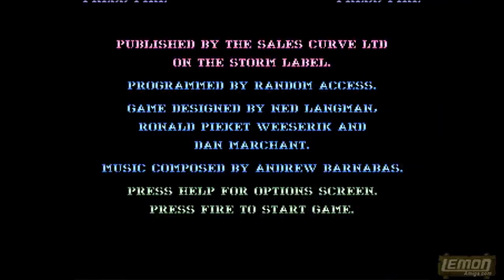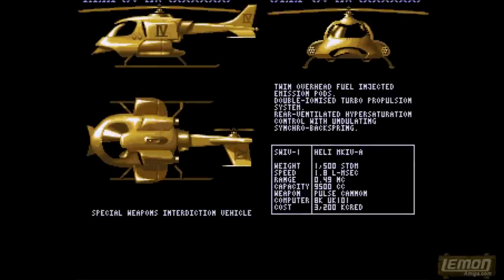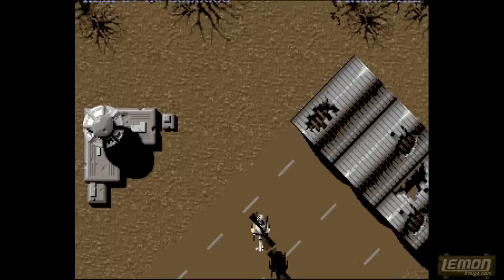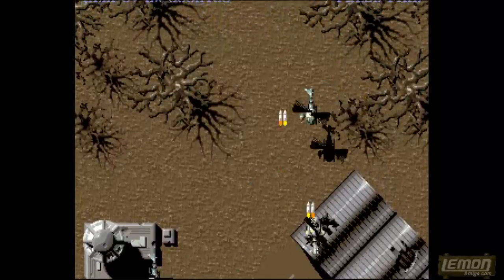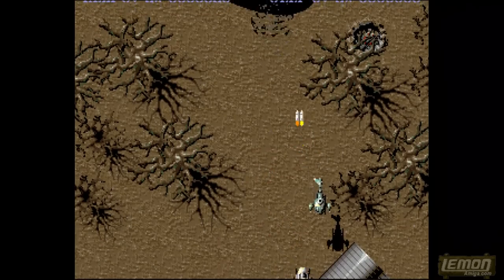Swiv is a vertical shooter in the same vein as 1942 and Hybris, and was coded as a direct result of the original game Silkworm, which was released in 1989 on the Amiga. The game starts in an airport and you can select from either a helicopter or a jeep, very much like Silkworm, and for this review I'll be using the helicopter.